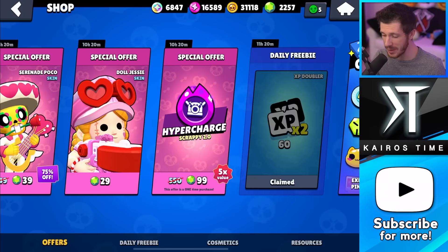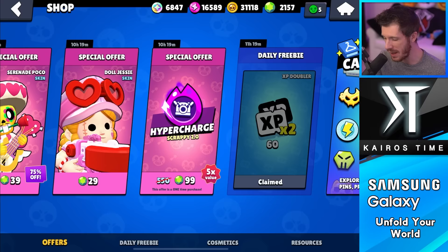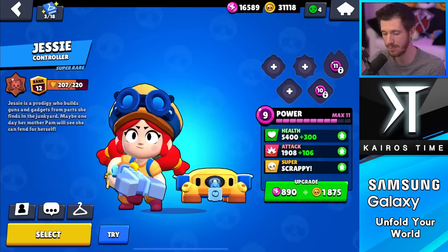Today we have another really special offer: 99 gems for this hypercharge. This is more expensive than typical hypercharge offers on first release, which cost 79 gems, but this comes out to an average of 51 coins per gem — way high on my scale of value. In terms of progression, it's one of the best offers you can get. But you cannot purchase these unless the Brawler is at Power 11.